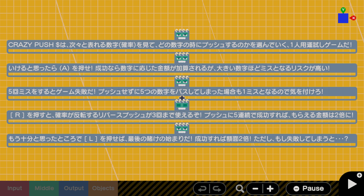If you pass five numbers without pushing, it will count as one mistake, so you have to be careful. When you press R, you can use up to three reverse pushes where the probability is reversed. If you succeed in five consecutive pushes, the amount you can get is doubled. That's my translation — I don't know if that's correct. And if you press L when you think you've had enough, it's the start of your last bet. If you succeed, the face value is doubled, but if it fails, you lose everything — double or nothing. So let's see who wants to become a millionaire!